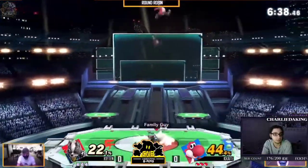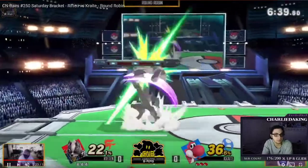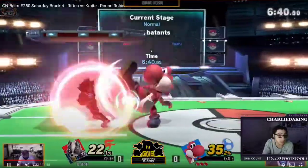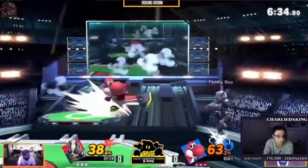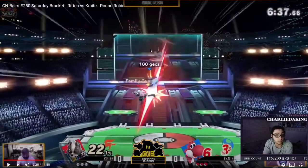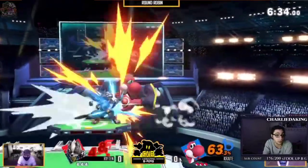Good grab — that should combo at this percent, you just need to do it quicker. Small execution thing, no big deal. Excellent spacing on that back air right here to beat out his down-air. Really good stuff, perfectly spaced. I should actually do this because up-air is really hard to beat down-air with. That's really big, I like that a lot — you taught me something.